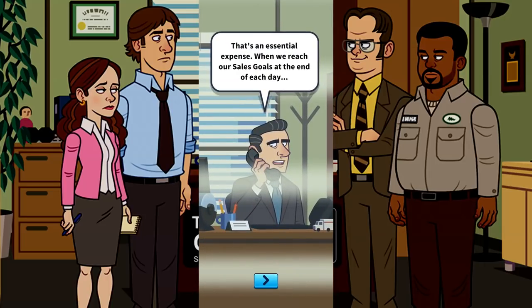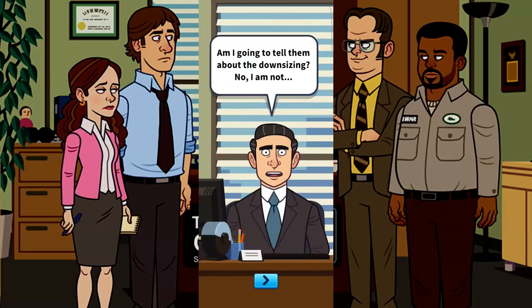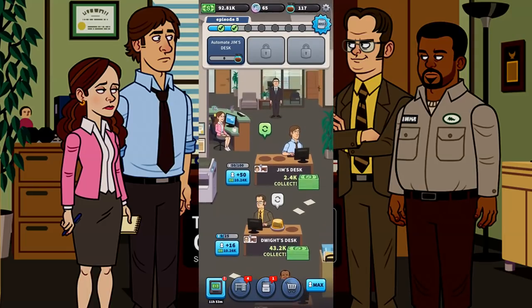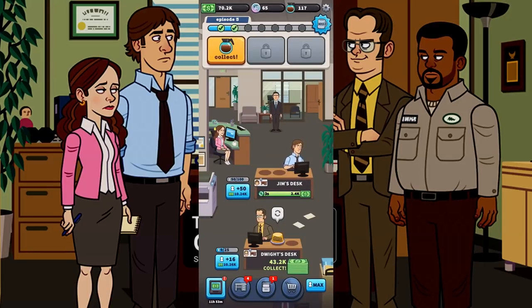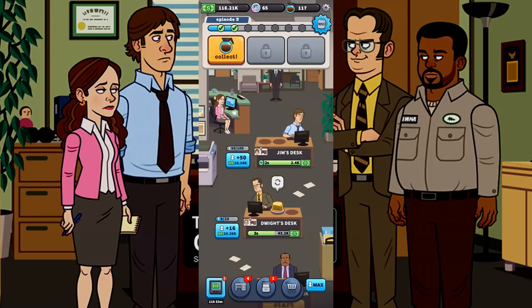Michael Scott has this thing called Scott Coins, and he's going out of his way to give Toby no Scott Coins whatsoever. Right now I need to automate Jim's desk, which is actually pretty easy to do. As long as you have an Epic Pam and $25,000, I can automate Jim's desk so I don't have to manually press to collect Jim's cash when he's done.